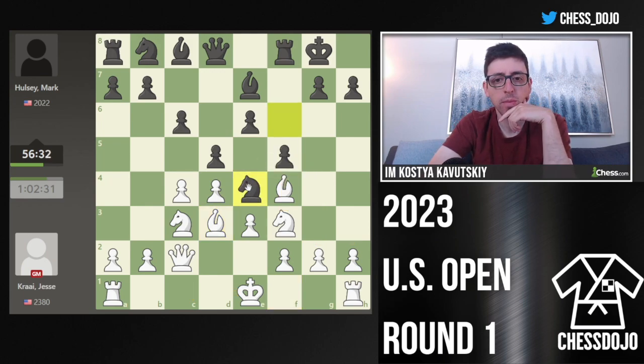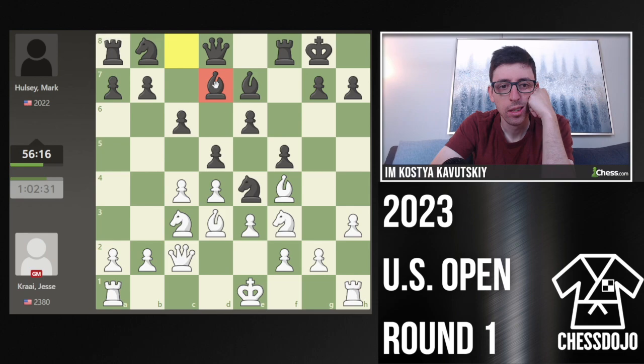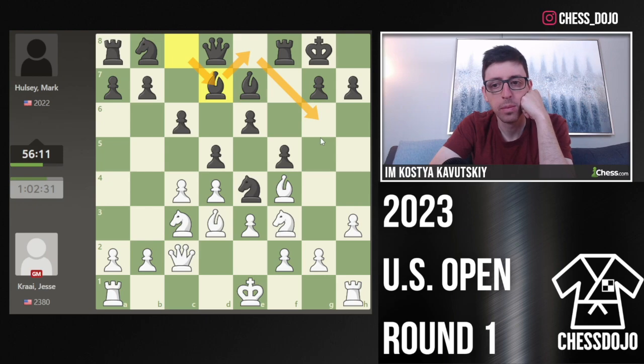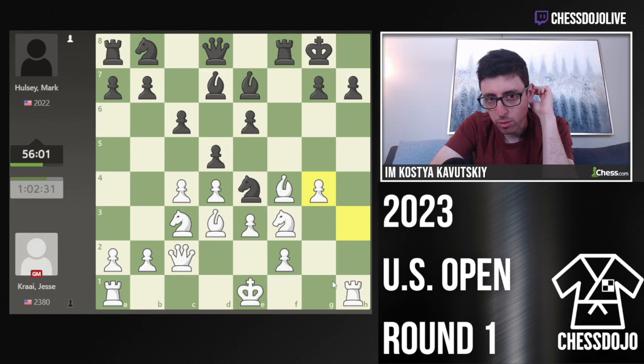He goes Knight E4, I played H3. I'm sure there's theory here but I haven't looked at it in a long time. He went Bishop D7, which I thought was not great, because it leaves the Knight behind. He's trying to go for this classic plan, but Black's not really in time because white just goes G4 now. If takes takes, the Rook opens up on the H-file — it's very dangerous.